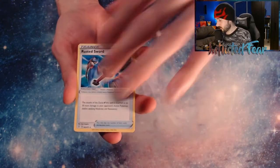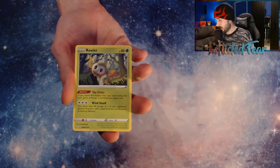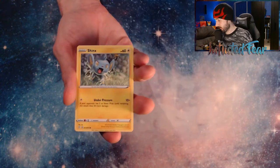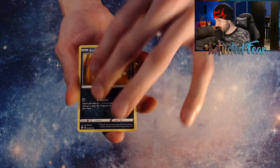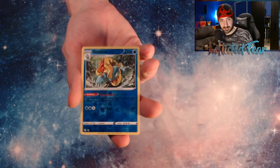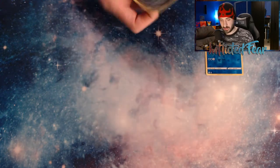Energy, a Rusted Sword, Ball Guy, Thwacky, and a Rowlet. Trapinch, Ruzel, Shinx, Koffing. And a Drednaw Reverse — Rare Reverse though. And a Galarian Wheezing.